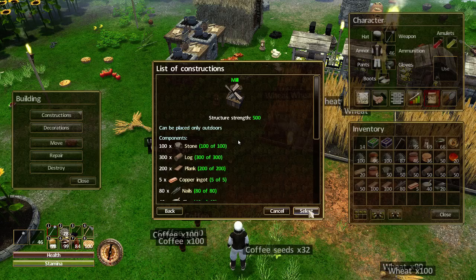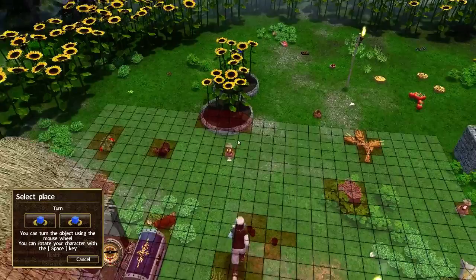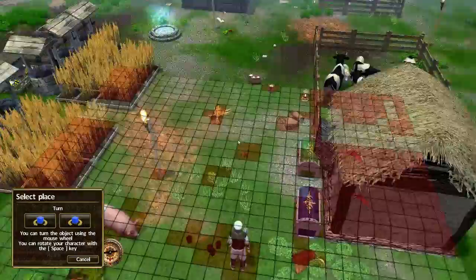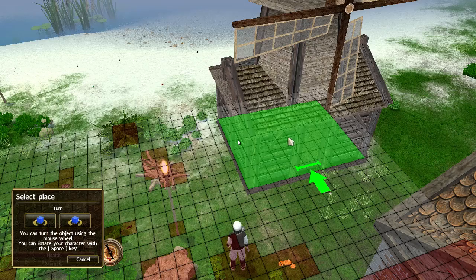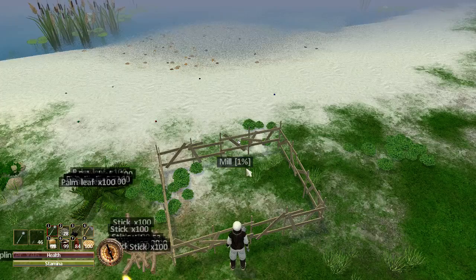It can be placed outdoors only. Now where am I going to put the mill? Hmm, this seems like a good place. I might put loads more seed beds in. What about over here? Yeah, why not, let's put the mill here and put it up against that. There we go.